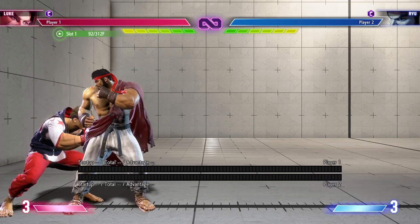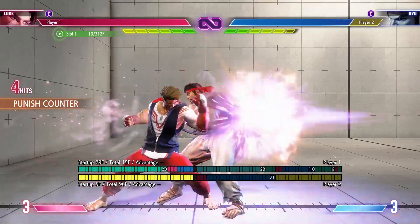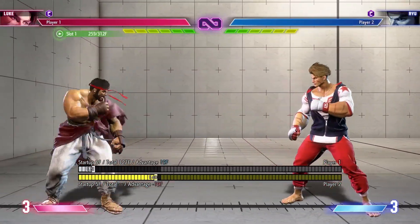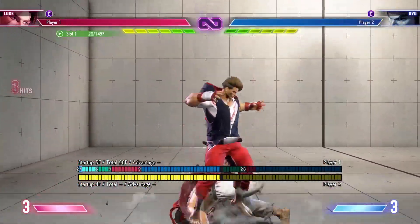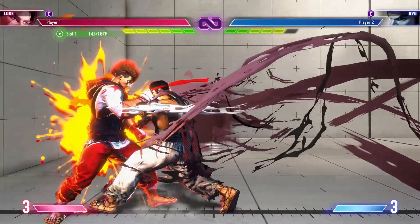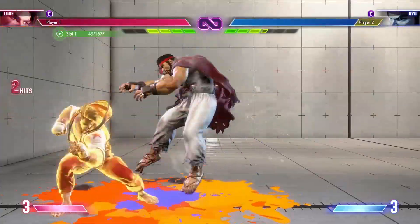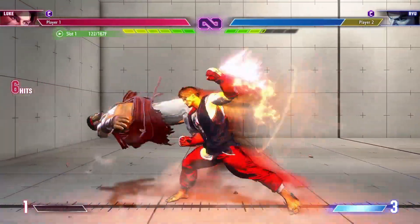Luke also has some side switch combos. When you whiff an air attack and then a crouching light punch, you'll be plus 5, so you can do a meaty throw or a meaty crouching medium punch. I personally only like doing this combo after a perfect parry. When you hit the opponent with a drive impact, this combo is super good for a side switch but it's pretty hard to do. Shoutouts to bonchan for this combo.